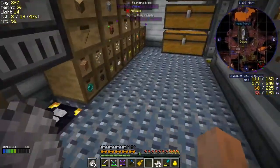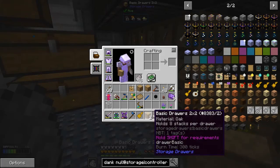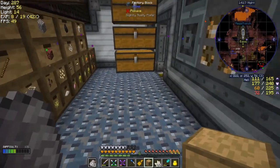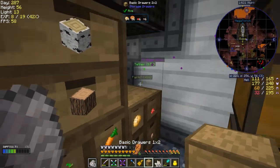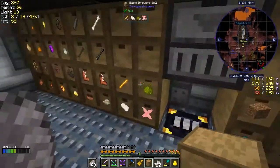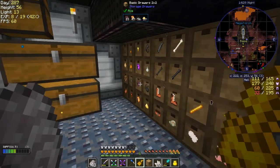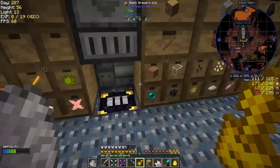I'll right-click this key on the drawers and get them all locked up. I've got four-slot drawers, so I'll put that on there, and put the two-slot ones in this one here. Let me just right-click this and lock everything up — all of those are now locked, as you can see by the little keyhole on each one.